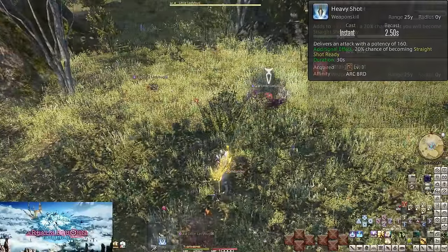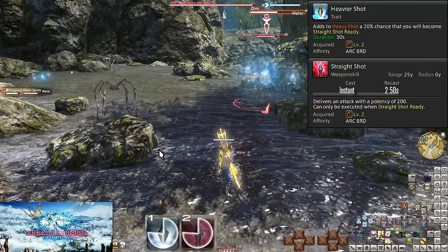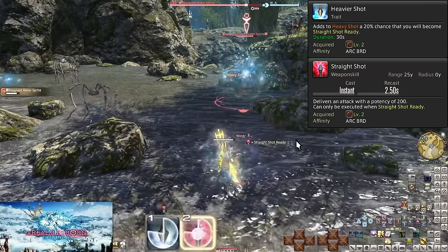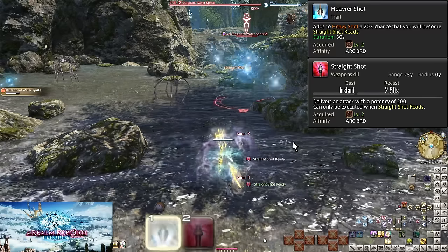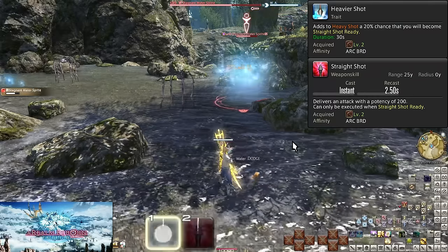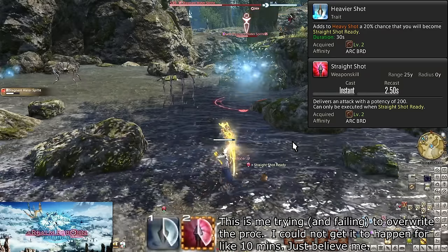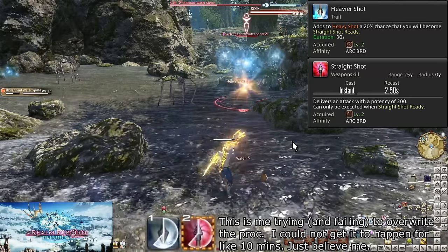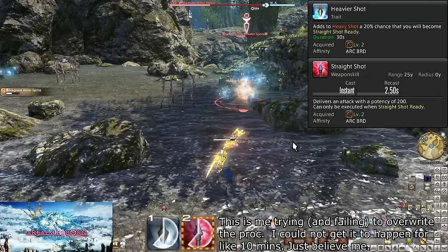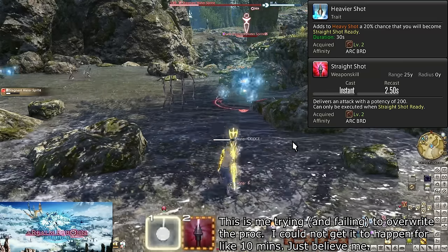Level 2 adds Straight Shot. Heavy Shot has an extra effect — a 20% chance to proc Straight Shot Ready for 30 seconds, which allows a single use of Straight Shot. Straight Shot does a 200 potency hit to a target. Our goal is to hit enemies with Heavy Shot until we get a proc, then spend that proc on whatever is still alive. You cannot stack procs, so don't let Straight Shot Ready time out or get overwritten. The proc rate is low, but it happens.